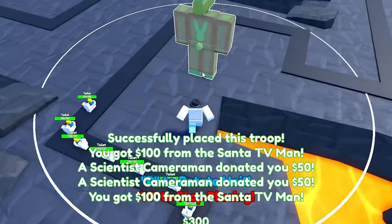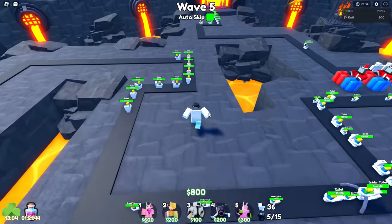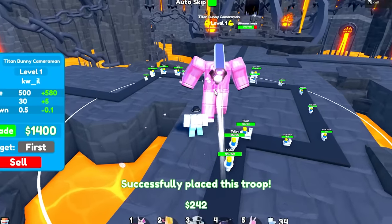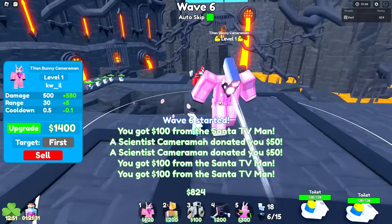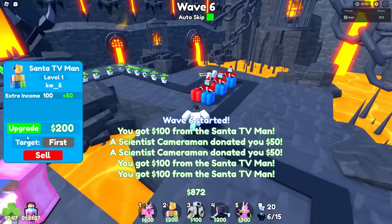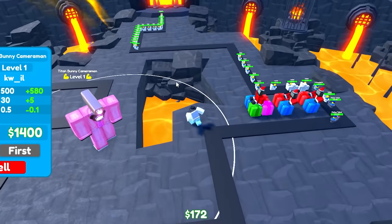Now we're going to save up for this Titan Bunny Cameraman — whatever you want to call it. Now I'm going to place down this Titan Bunny Cameraman. This thing kind of acts exactly the same as the Titan Cameraman, the upgraded Titan Cameraman. So he's shooting lasers out of his stomach. This thing does quite a lot of DPS — it does 1k on its first, without upgrading. We're going to see how far this guy can last against Endless Mode.